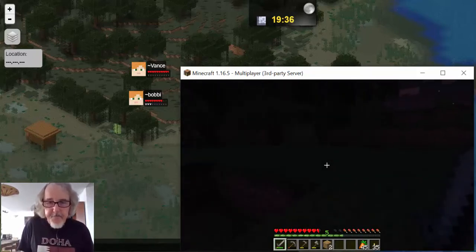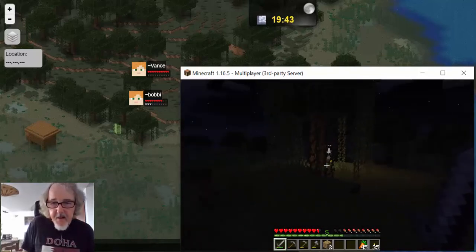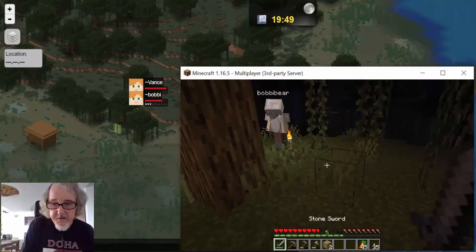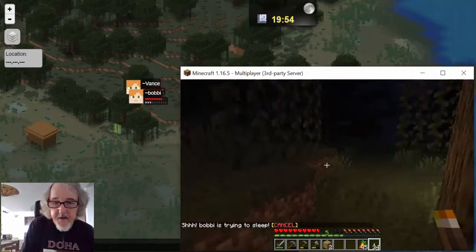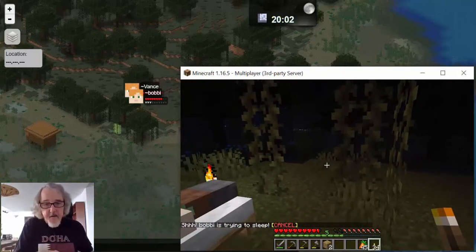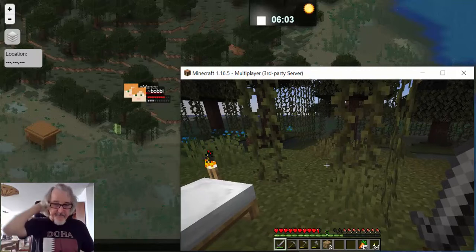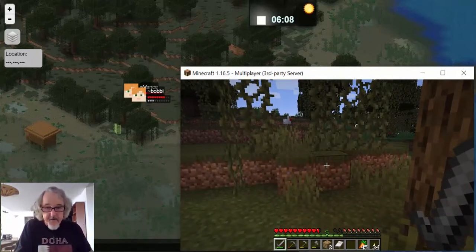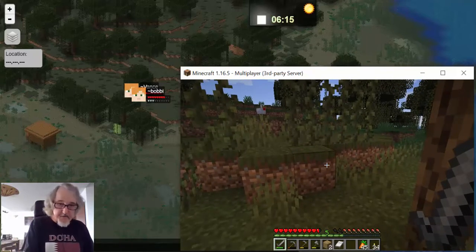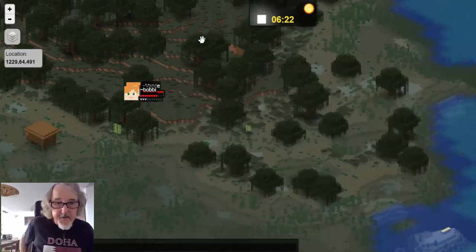Put torches down — put it down. I can't see you either. So if you put torches down, I'll be able to find you. Now I see you. I'll put some more torches down just to protect us. You're all right — I'm sleeping now. Good. All right. Yes, daylight again. I'll take my bed. Oh, I got the bed — yes. It doesn't matter, it's fun to share.